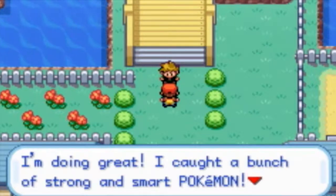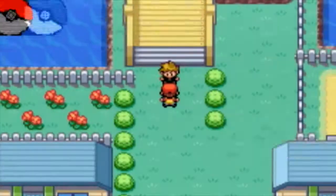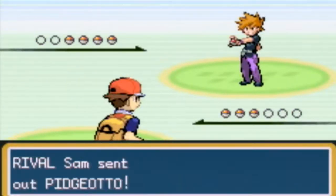Sam: I'm doing great, I caught a bunch of strong and smart Pokemon. Here, let me see what you caught, Grodel! Oh, so you're trying to make it a battle, huh? Okay, let's do this! He has the same spread as last time I believe.